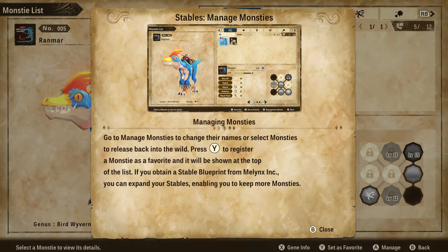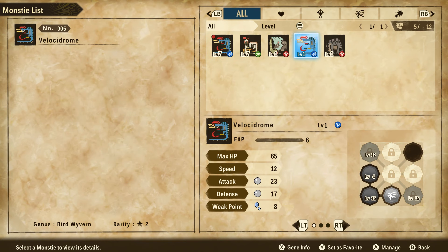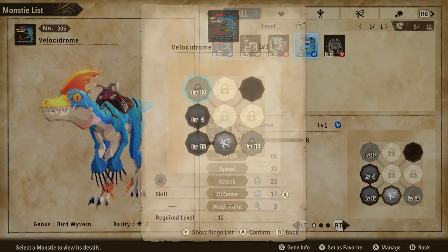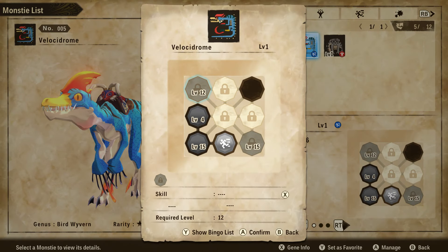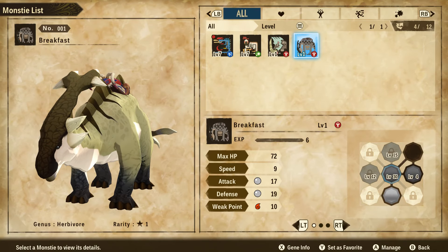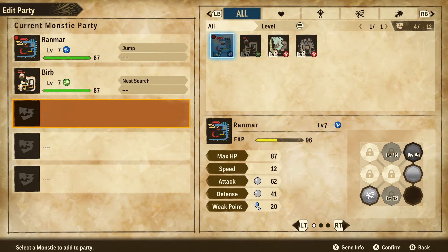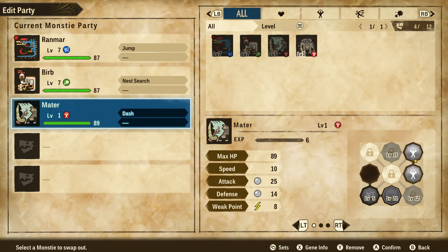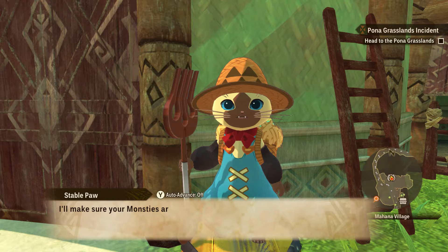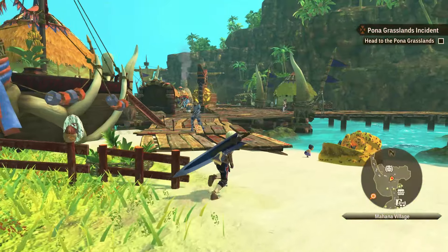Manage Monsties. This is where you can manage all your monsters. I honestly see no need to keep this one. So genes also — each monster has different genes, and you can cross the genes of each monster, which is kinda cool. Release this monstie. We literally released a child into the wild. Tip: even if you don't use a monster, leave it in your party. The more levels you have, the better.